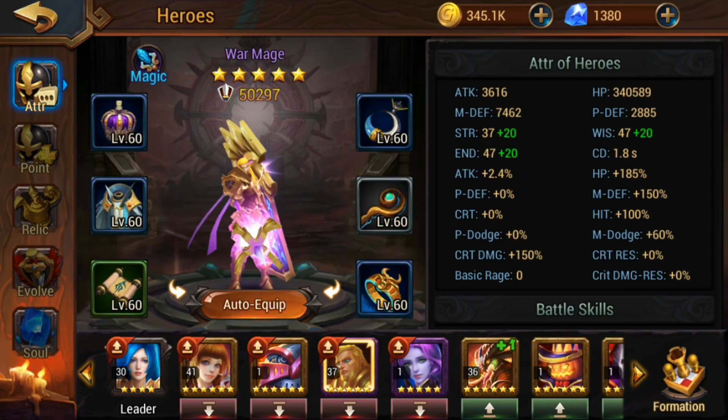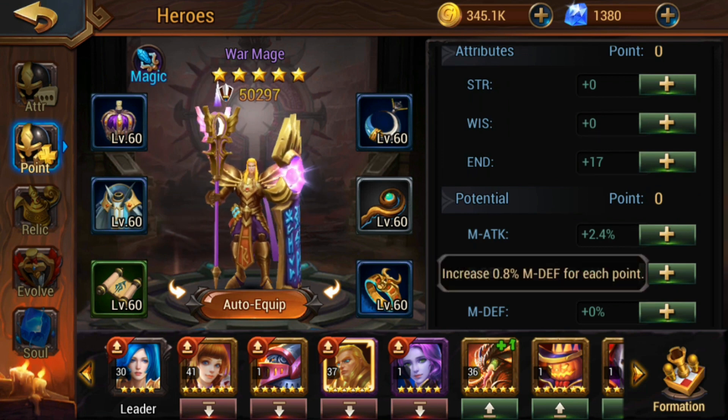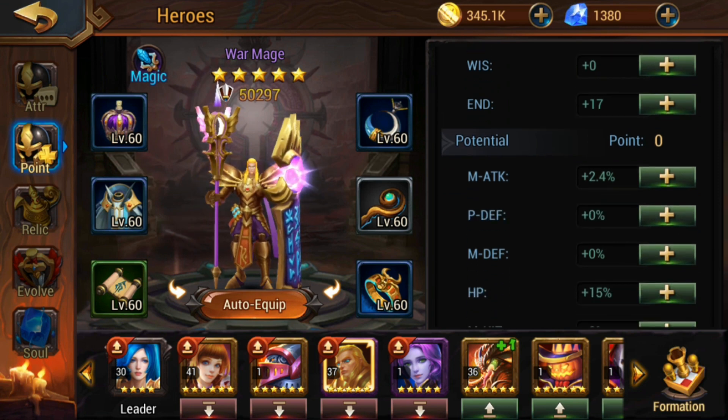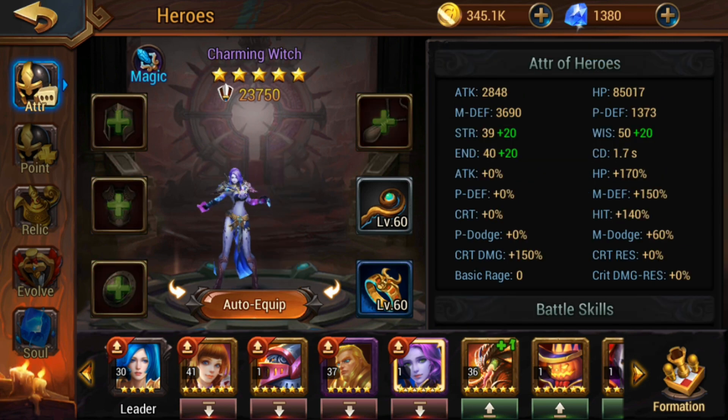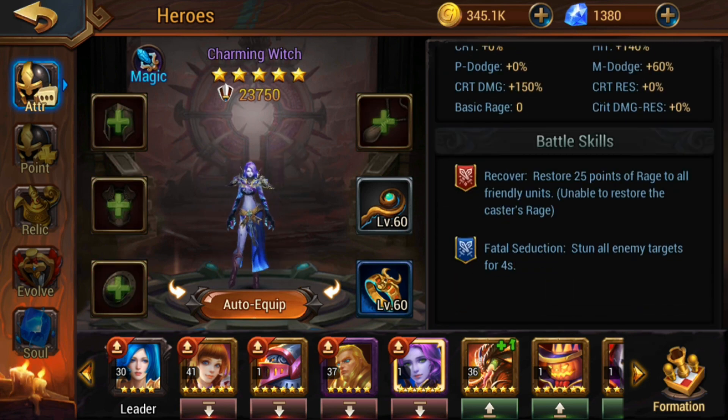Looking at the War Mage's stats, aside from a mistake putting a couple of points into magic, you just put stats into endurance and HP. All you need to build is his survivability, because both his abilities affect your own team: the first restores 50 points of rage to the friendly unit with the lowest rage, and the second increases attack speed by 50 percent.